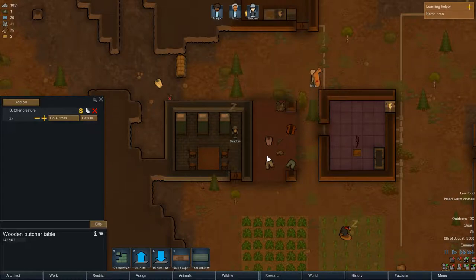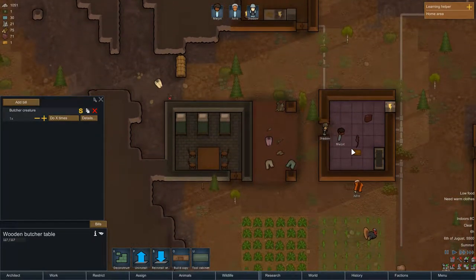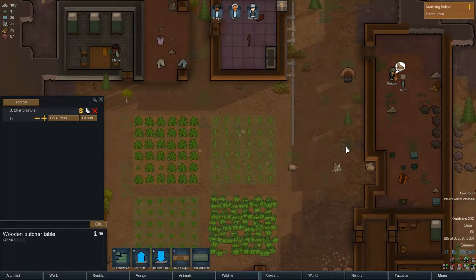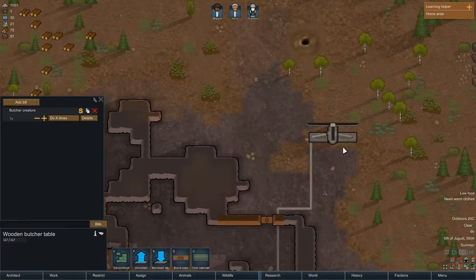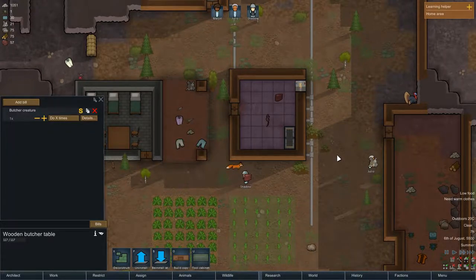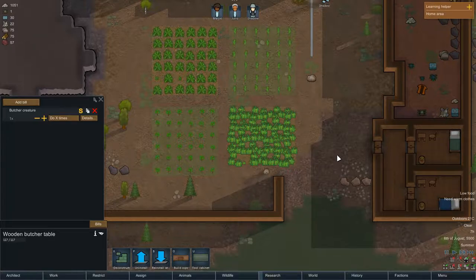We're going to start the butchering. We get some meat! We also really have a power issue at the moment because there's no wind.